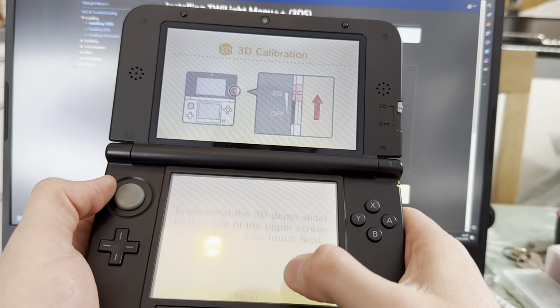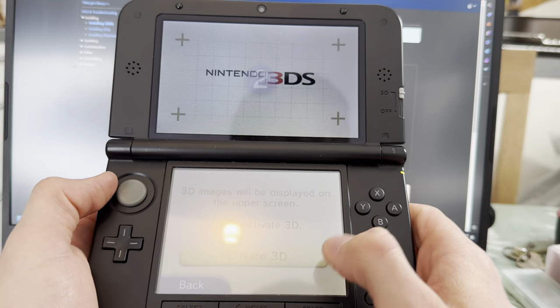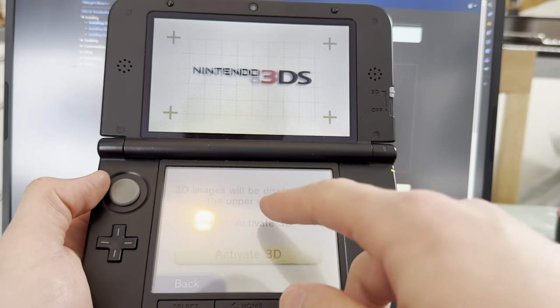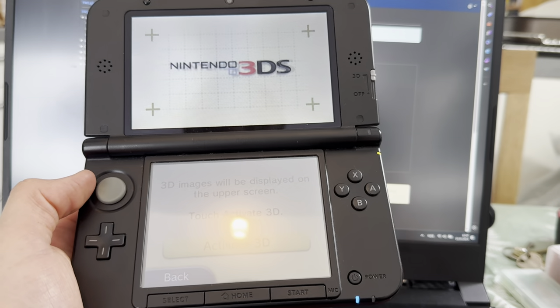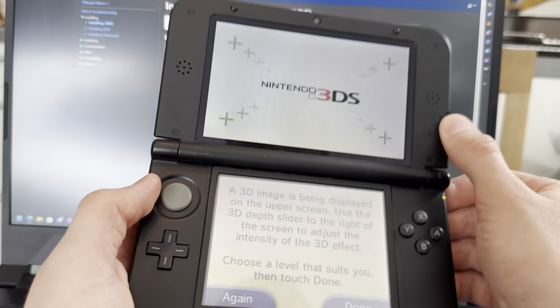Slider. Let's go. Activate 3D. Is there anything else he wanted? Yeah, he wanted Twilight Menu - that's a big one. Yeah, right, I have that right there. Forgot about that for a second.